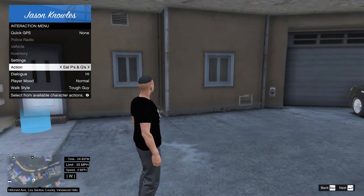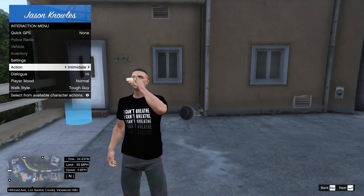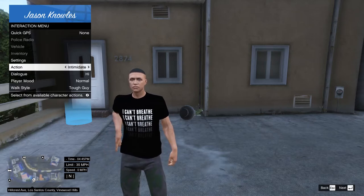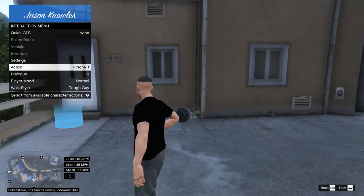The options that are greyed out you can click on once you get in a vehicle or once you go on duty, then they become available. You could eat, drink, intimidate people — that's just the interaction menu that you have coming into LSPDFR. You could also change your model, which is why different LSPDFR players look different.